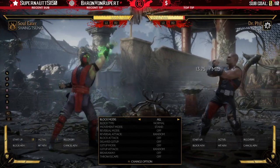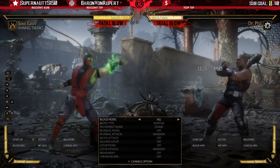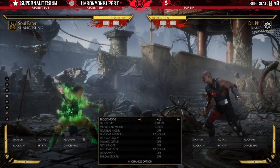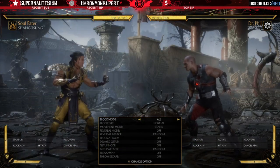Lift can also be used as a spacing tool for whiff punishing, because it has some deceptive range — it hits further than it looks. And of course we have shake and slide to help you get in on some matchups and deal with character zoning.